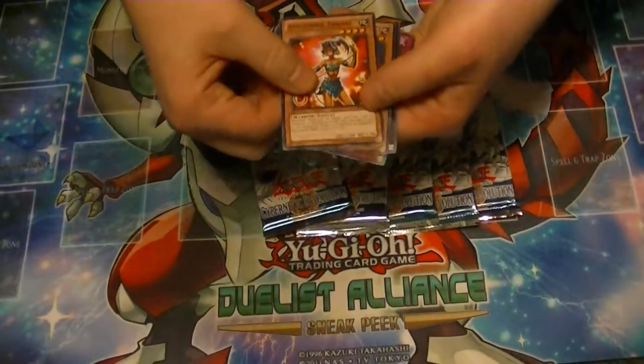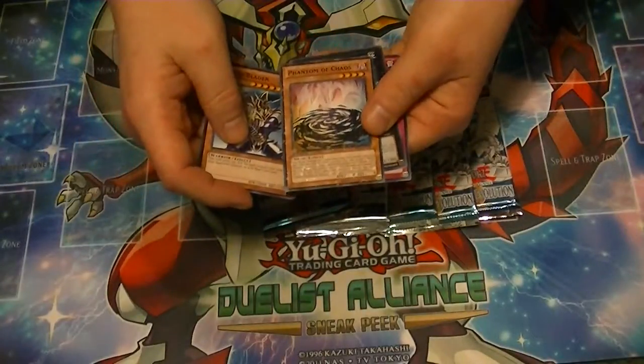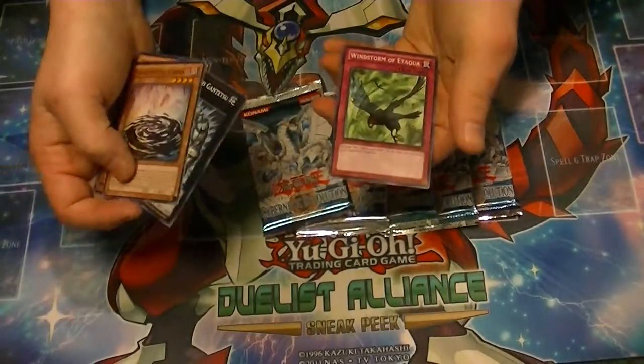From the Battle Pack 1 we have Amazonish Trainee, Buster Belader, a Star Foil Phantom of Chaos — that's a good one to get. The rare is Gachi Gachi, not a bad one. And Windstorm of Etaqua.